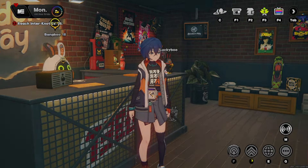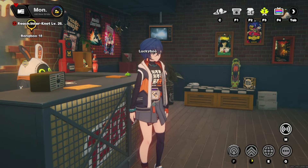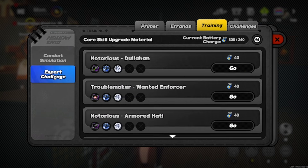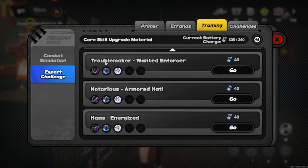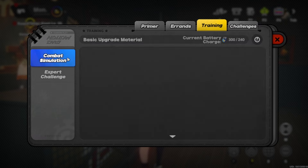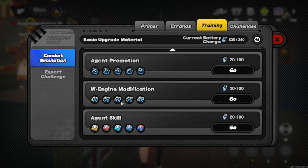You can also just go to Training and Challenges, as these will grant you Internet as you complete each one — they give you a little bit every time. This helps increase your level while also getting resources needed to level up characters, increase their skills, and just improve overall. That's something important I forgot to mention, so I wanted to make sure I included it.